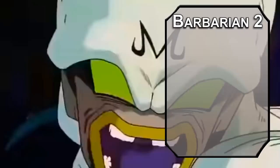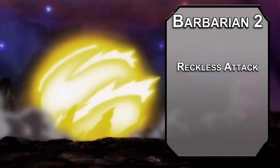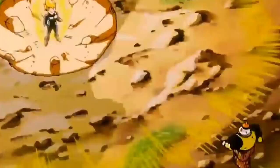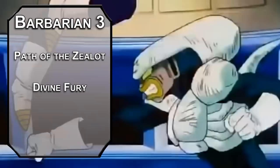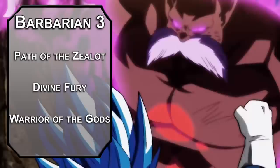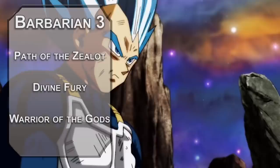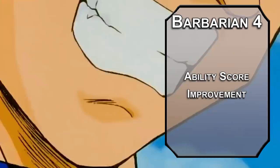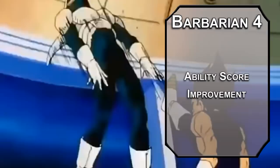Let's improve our rage by jumping back to Barbarian. Second level Barbarians can make Reckless Attacks, giving yourself advantage on attack rolls at the cost of giving enemies advantage to hit you — Vegeta would absolutely overextend himself to hit Frieza harder. You also get Danger Sense, giving advantage on Dexterity saves if you can see the source of damage. Third level Barbarians choose a Primal Path: Zealot is perfect for someone who believes they are part of a superior people. Divine Fury adds extra Radiant damage to your first melee attack each round equal to 1d6 plus half your Barbarian level, and Warrior of the Gods means resurrection spells require no material components — no Dragon Balls required. Fourth level Barbarians get another ASI; invest in Strength for plus 7 bonus damage with a Flurry of Blows while raging.